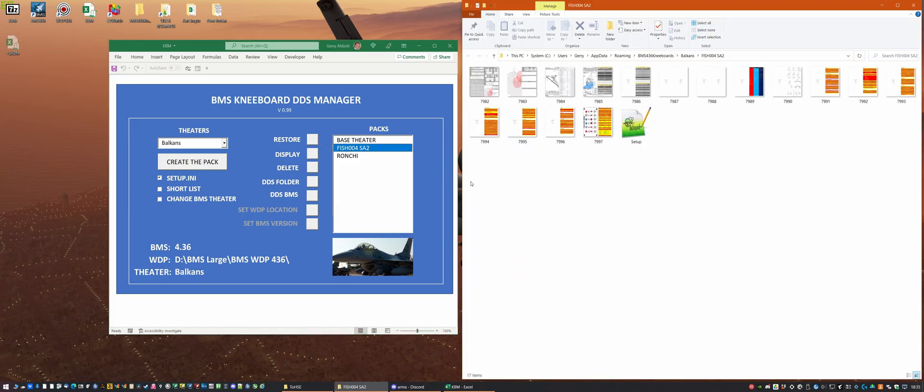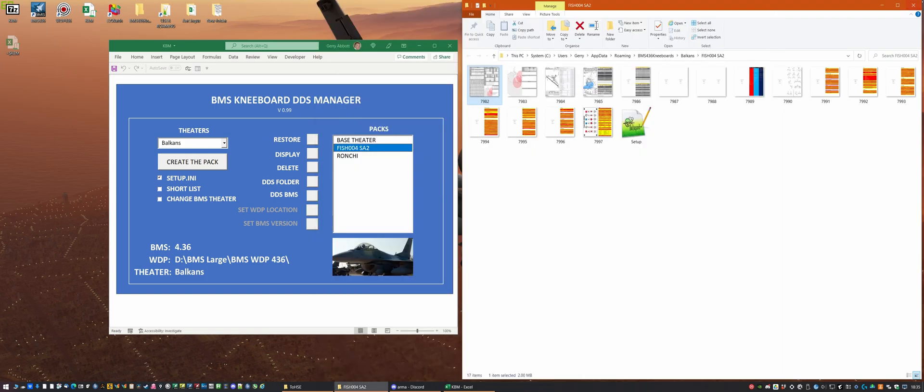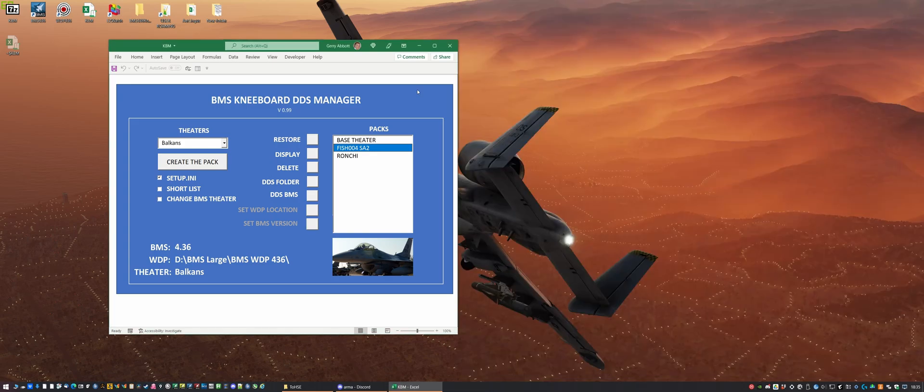Before we go I'm just going to have a quick look at that to make sure it's the correct one. If we look at the briefing we can see it's Mud Hemp Six out of Raunchy, and that's the flight plan for it. I don't need to look at anything else — I just need to fire up the game, load the data cartridge, and get into the pit.